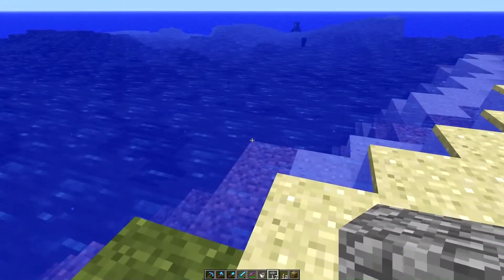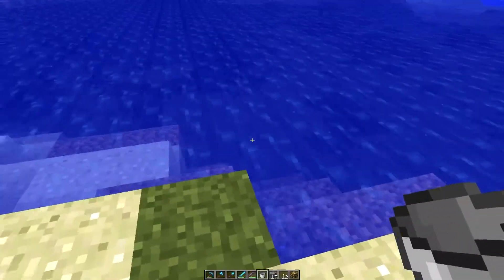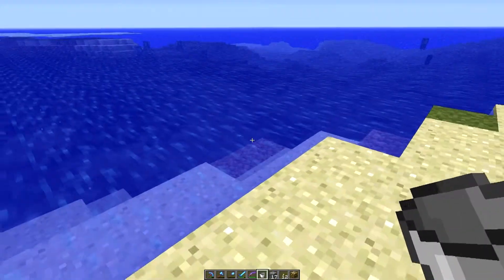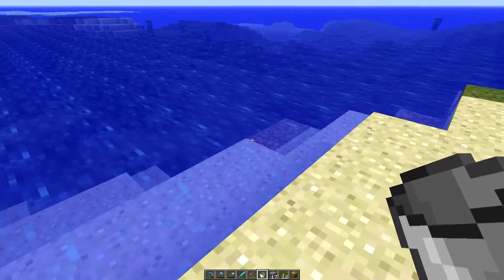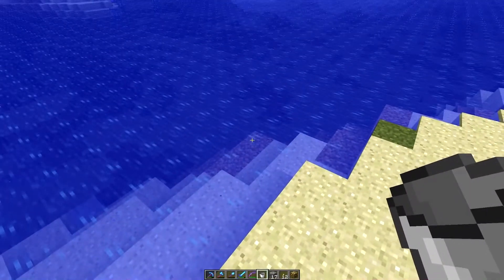This is gonna be a quick tip or tutorial video on how to fix your water when somebody messes up the water in your world. I think this sometimes resets automatically when the server resets, or there may be something that causes it to reset itself. But if it's bothering you, it's also something that you can just fix yourself.